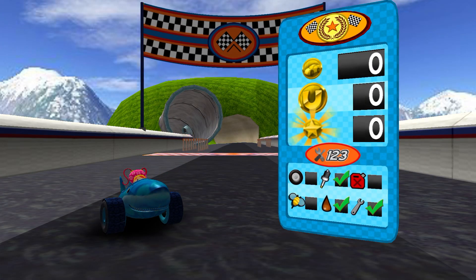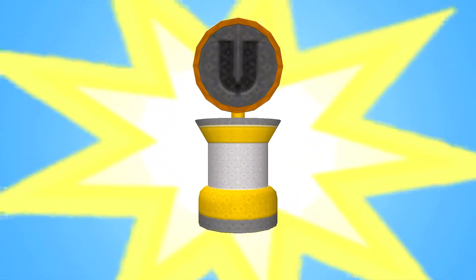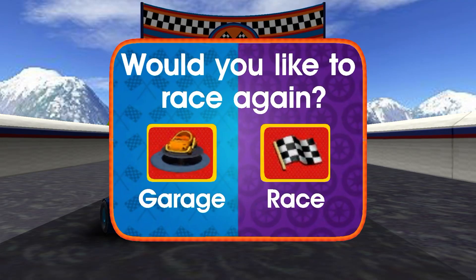Great driving, Umi Racer! Look at all those coins you collected! Team Umi Zumi! Cha-ching — trophy! You earned this trophy by collecting a mega coin! Now you've unlocked more coins for the track! Now you've unlocked speed boosts on the track! You can race again, or head to the garage to see your trophies and add your new decals to your car!